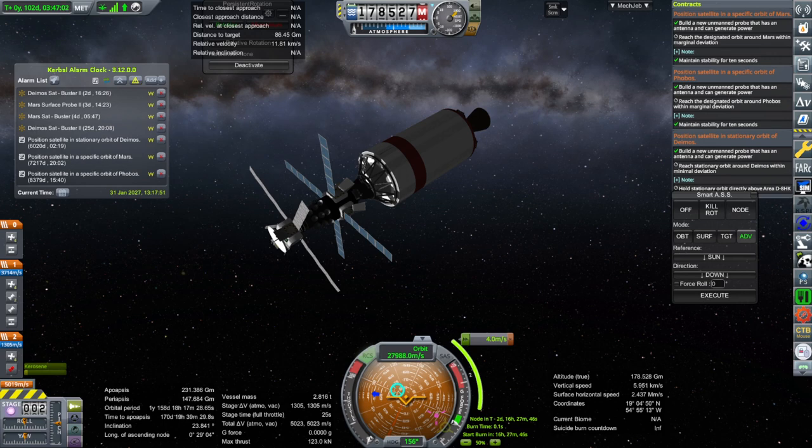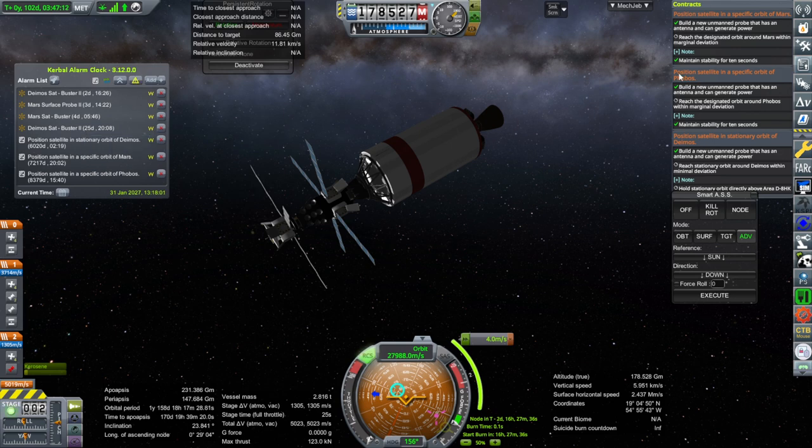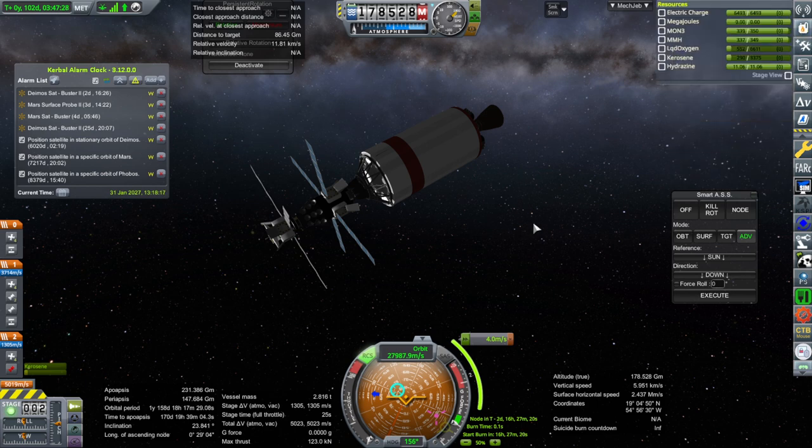Hello everyone, welcome back to my RP-2000 career in Kerbal Space World 1.8.1. In this video I intend to fulfill the Mars missions that I launched in the previous video. We have four actual missions and then three contracts. We need to position a satellite in a specific orbit of Mars, one in an orbit of Phobos, and one in a stationary orbit of Deimos. The fourth mission is testing out the Mars surface probe ahead of actually picking up that contract and doing it.